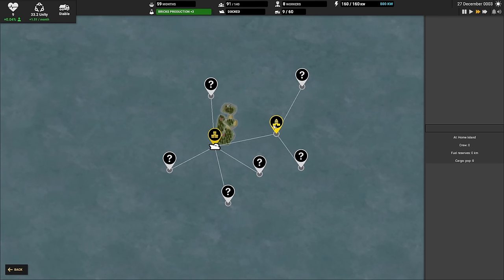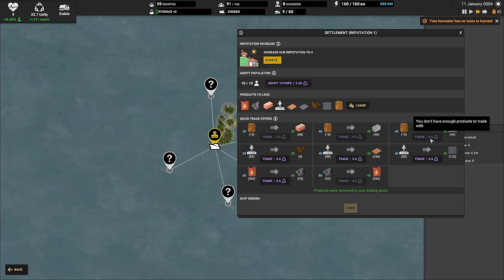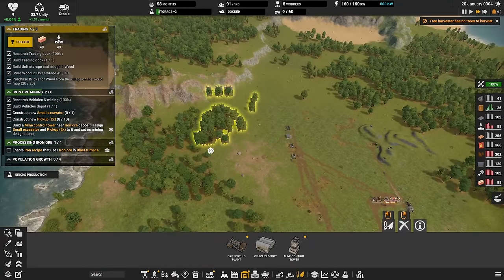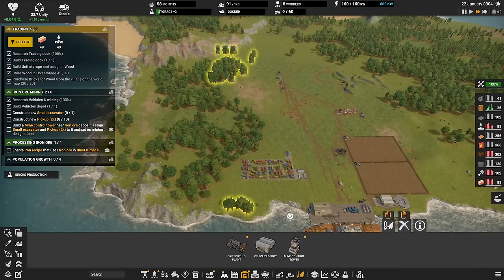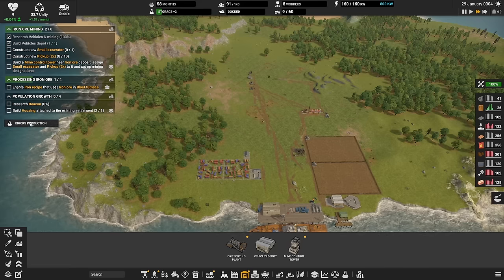This is the world map — you can see the locations we can sail to when we get the ship running. We don't have that yet, but here we can now trade. It costs some units to do trading, but 20 wood for 20 bricks — yes please. We can also trade for concrete, and for iron scrap. We completed the trading quest and now know how that works.